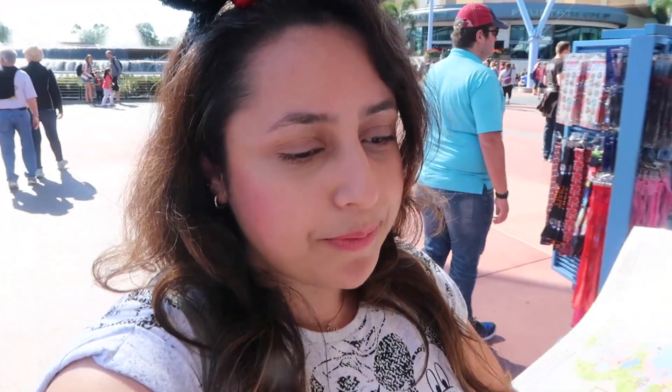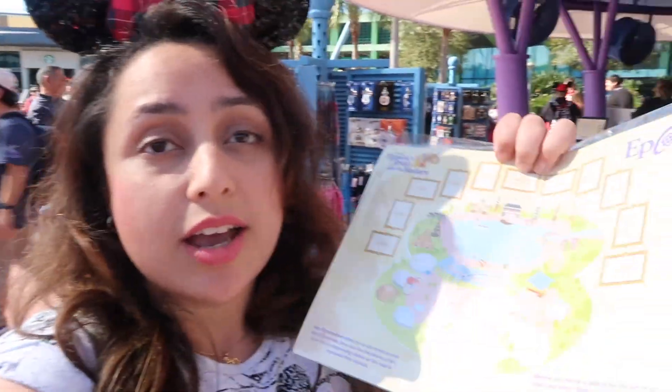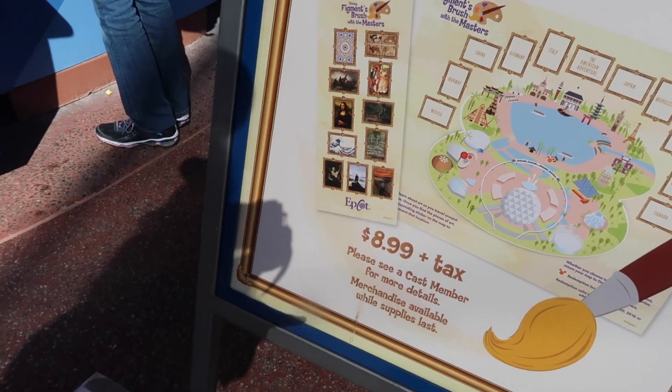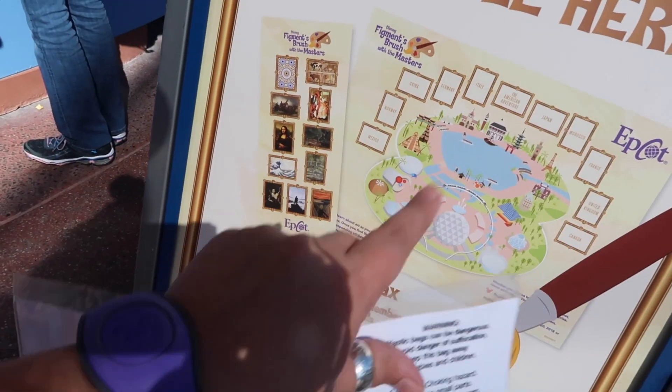The reason this scavenger hunt exists at the moment is because of the Festival of the Arts happening in Epcot, which runs from the middle of January until the middle of February. I think it only started a couple of years ago, so this is still quite new. I've done something similar before for Easter, where you get one of these maps and go do an egg hunt. The map is available here — it's $8.99 plus tax.